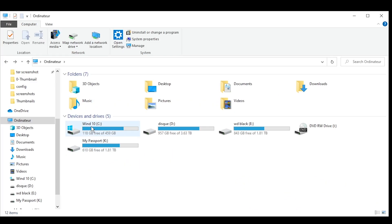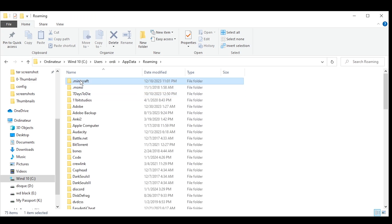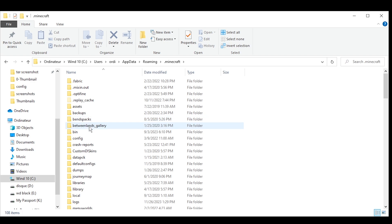If you're not using another application, you can go through your C drive, your computer's name, AppData, Roaming, Minecraft, and then you have your config folder.